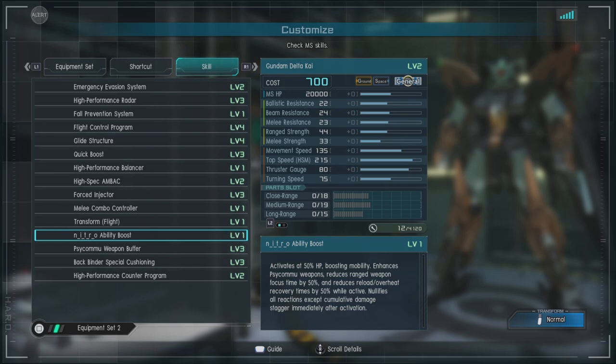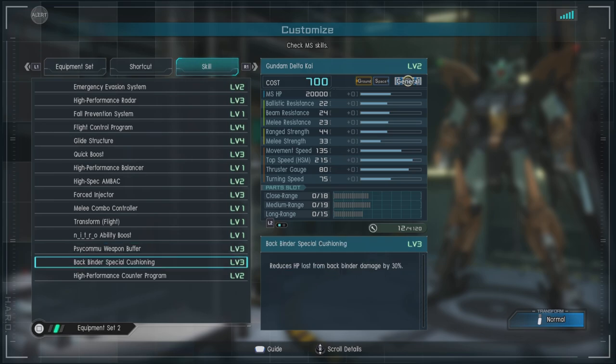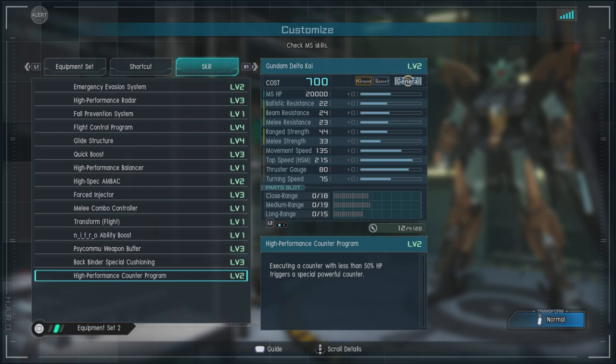Then there's melee combo controller, transformation flight of course, and the nitro ability boost which activates at 50 percent — gives you a bit of a boost in mobility, but as you can see it's a bit of a mixed bag. When you're half dead you're still half dead. The psycom weapon buffer level three is pretty good to have, as well as the back binders special cushioning level three and high performance counter program level two.